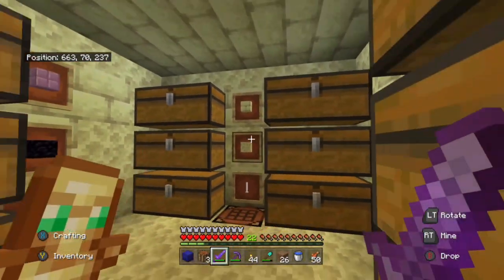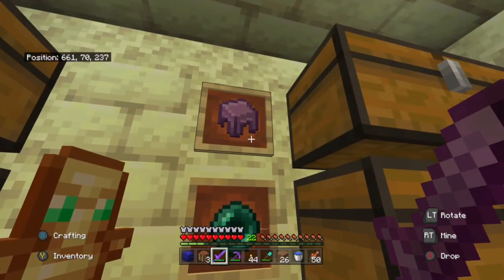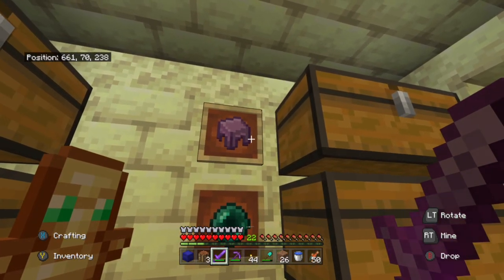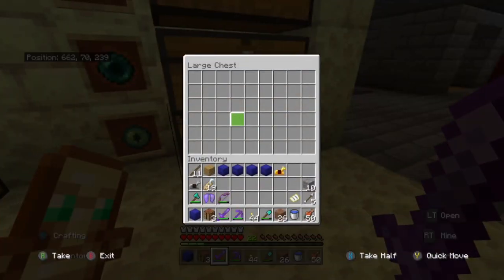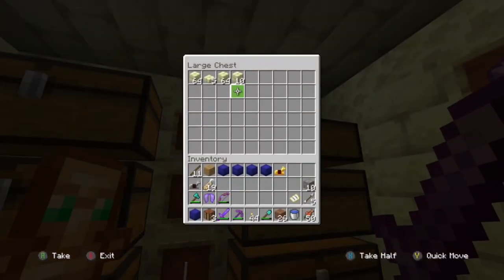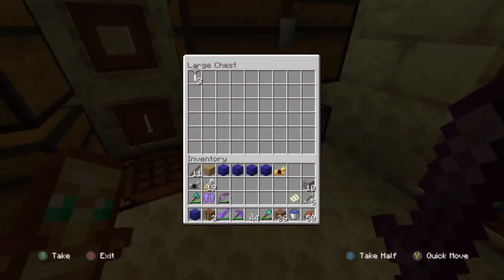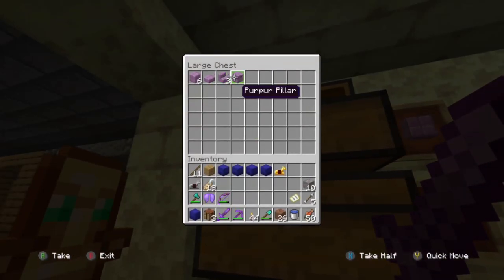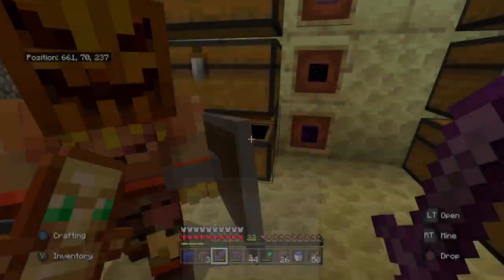We've got the end room - I really like this room. So we've got shulker shells - like when you kill the shulkers they drop them. We've got ender pearls, eyes of ender, endstone bricks, endstone, end rods. Shulker - oh it's purple - purple blocks. We've got obsidian and crying obsidian.